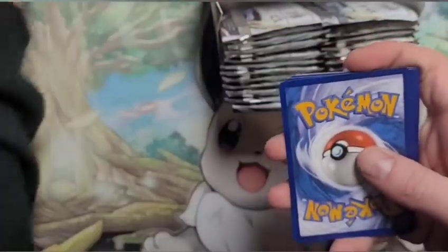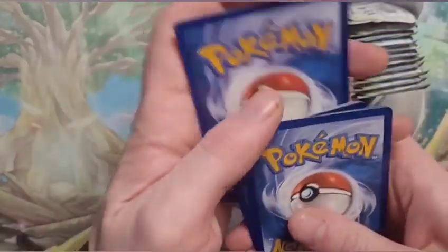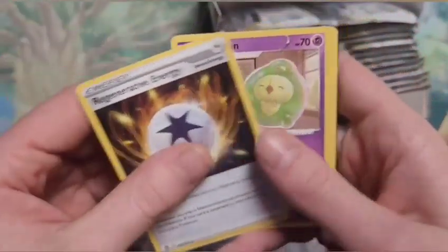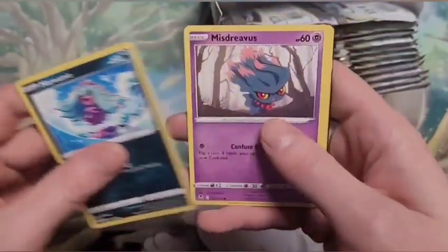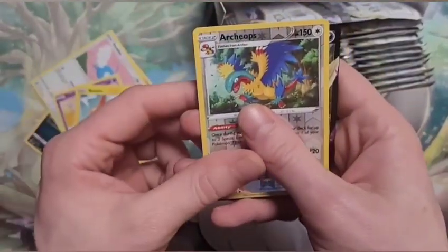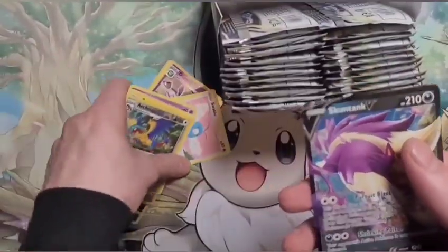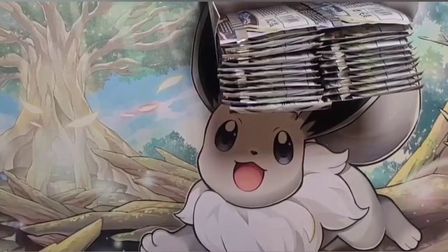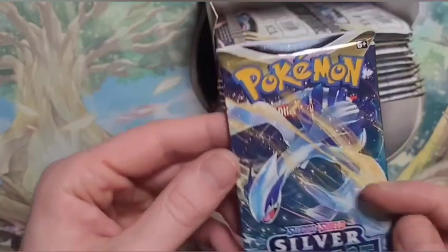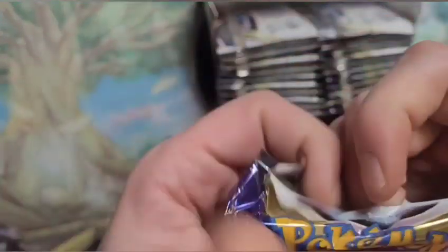Here we go, code card — psychic! Should have known. I think there might be something back here — probably just a V card. That's a Skuntank V, but I didn't say V Light. We're gonna move on here — I did not — that's not what I was insinuating. All right, forget the last 10-15 seconds there.